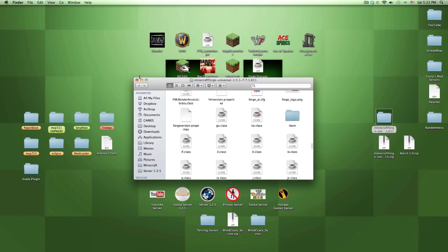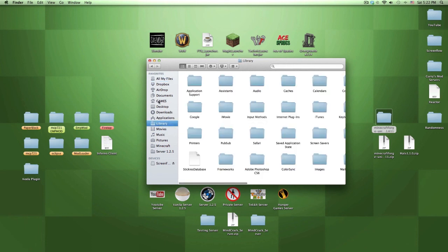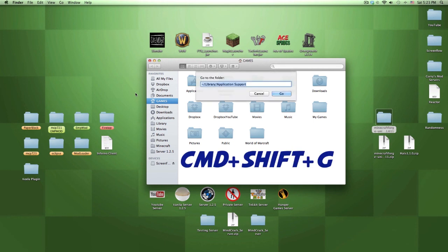Go to Finder and go to Library. If you don't find it in the sidebar under your user folder, you can always press Command+Shift+G and type in the path - I'll have it in the description too.